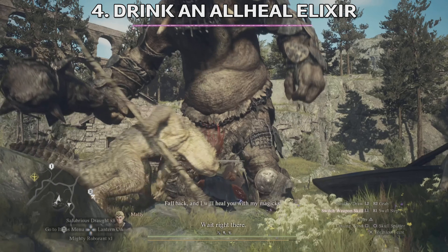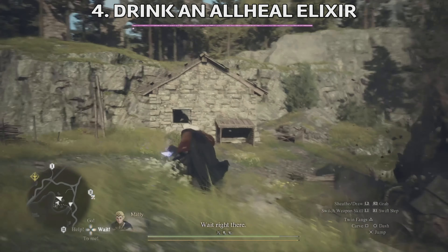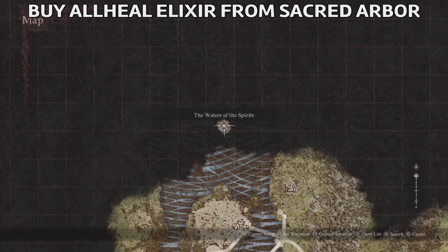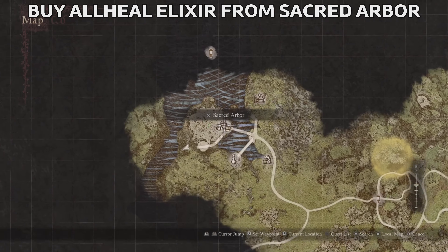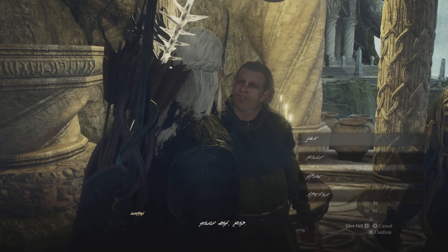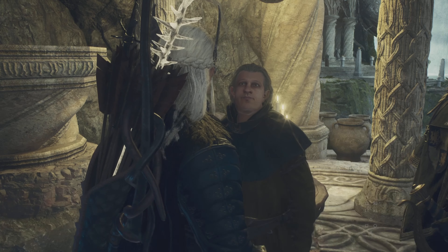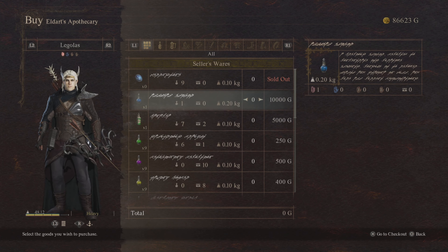It doesn't matter if the health bar has diminished — you can drink it and your health will be increased. There is a store in Sacred Arbor, if you've unlocked the realm of the elves, where you can buy the All-Heal Elixir for 10,000 gold coins. It's not mandatory to have someone who speaks Elvish. You can see the fairy stone is the first item in the shop, and the second one is the All-Heal Elixir, the blue one — pay 10,000 to get it.